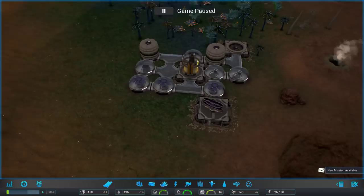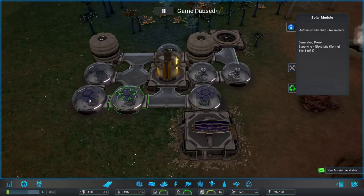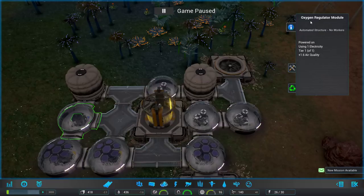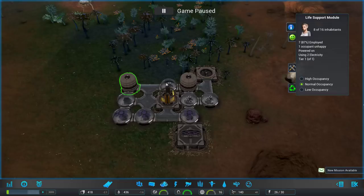We start off with a handful of buildings: a solar panel, our construction drone hub — which builds all our buildings with little drones — a handful more solar modules, some storage modules, our oxygen regulator module, an intake fan, and our life support modules. They have a cap of 16 inhabitants each, which means we have an actual max of 32. We currently have 16 people.